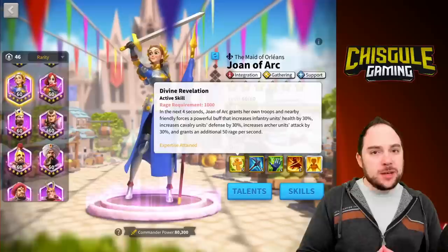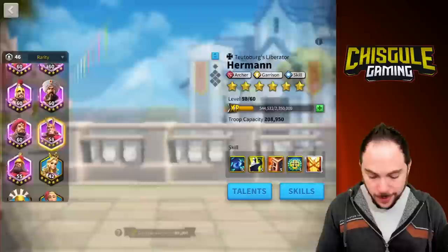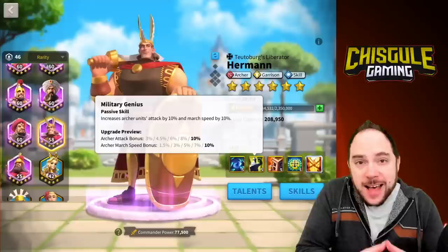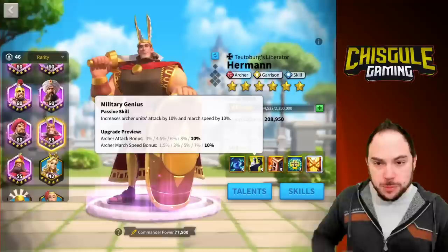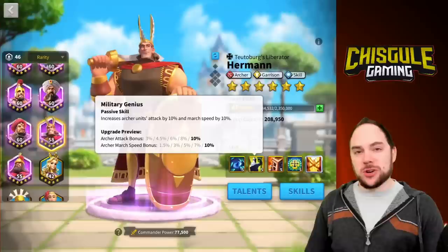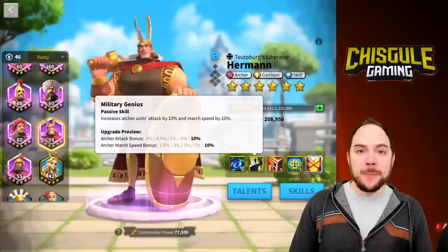At that point, if you're using Joan of Arc primary, you could be using a mixed set of troops. However, I want to caution you: Herman gives 10% more march speed with archers only. If you put some other troop type in that march — infantry or cavalry — then they're going to go as fast as the slowest troop, which is going to be your infantry. This march speed bonus will be completely worthless. It's not all about march speed, but you're also missing out on the archer attack bonus. I'd try to stick to archers. The Herman combo with Joan of Arc as secondary would also be fine.